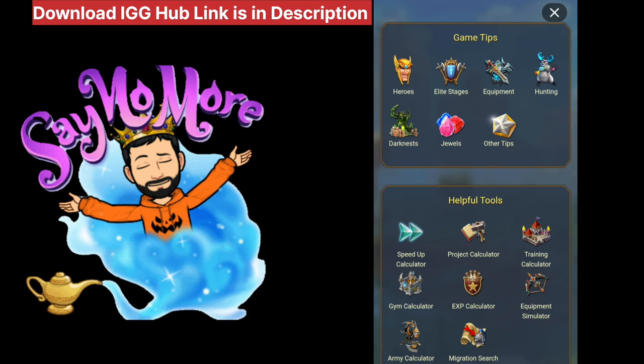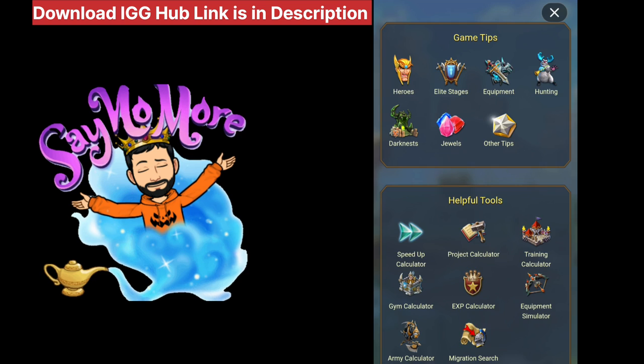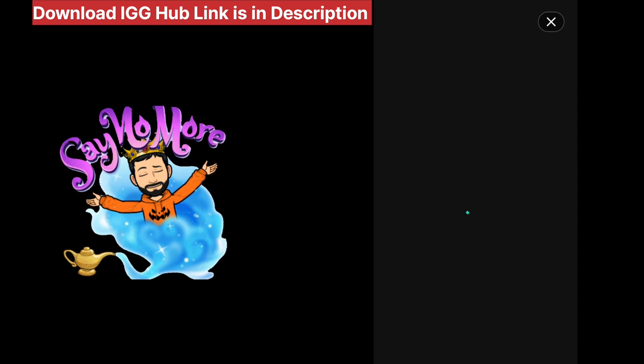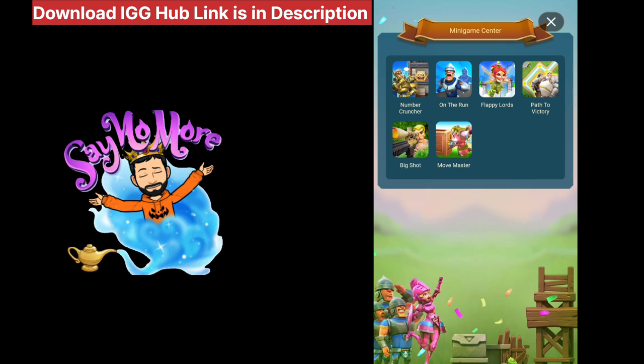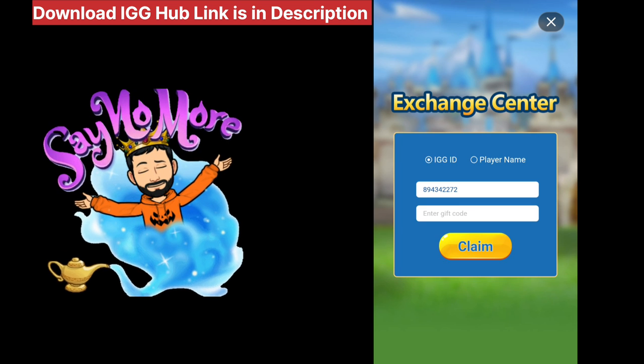There is also one more useful section at the top of the app. There are in-game reward tools where you can find things like migration search. There are mini games you can go directly and play. There is an Exchange Center where you can redeem coupons, and a Creator Top section you can go directly to by clicking there.